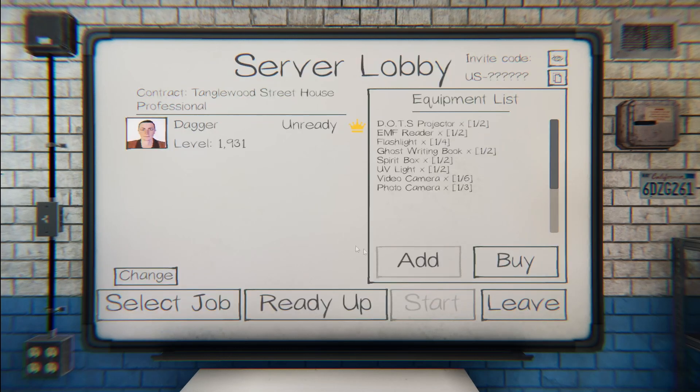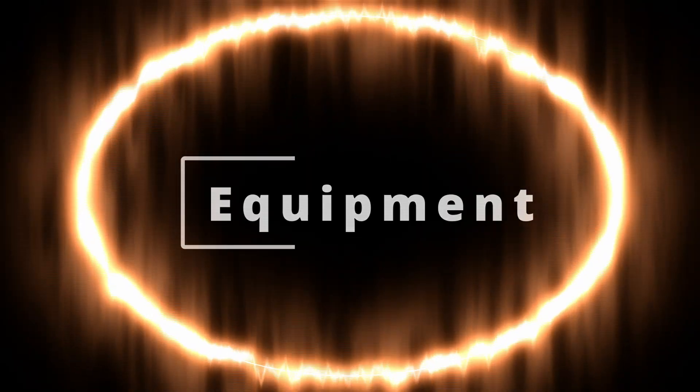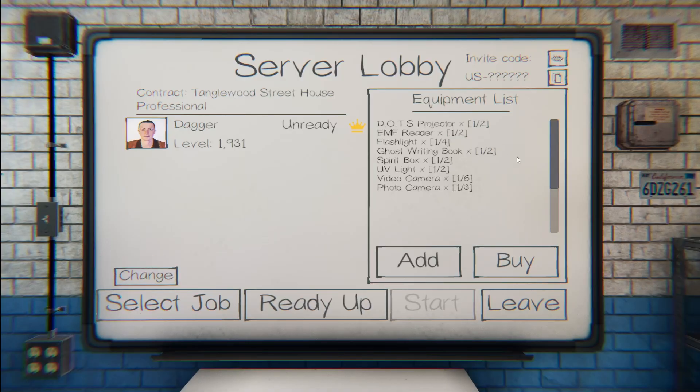We're going to select Professional for my sake here. Now we're going to move on to the equipment list. What you have here are the starter items or starter equipment. These items will be a little foreign if you're just starting, but these are basic things you need and can use on the hunt to find the ghost, identify it, and accomplish objectives. These items are free — they're there no matter what. Even if you're out of money, you'll have them.